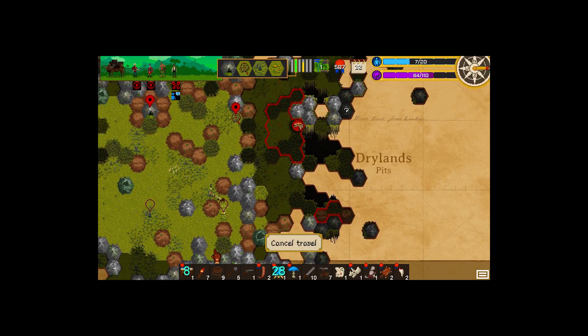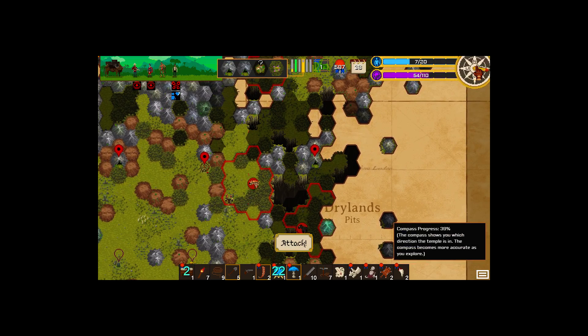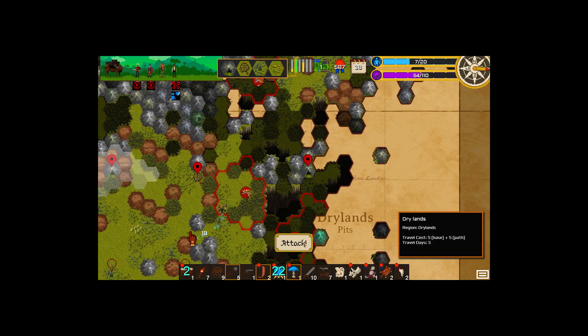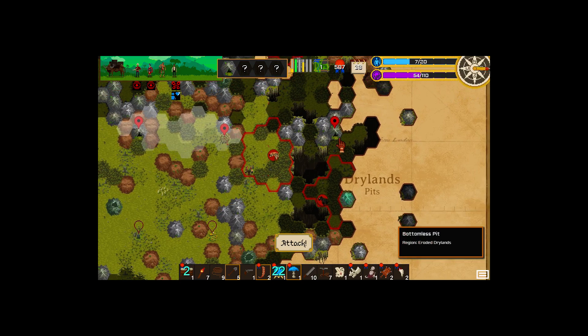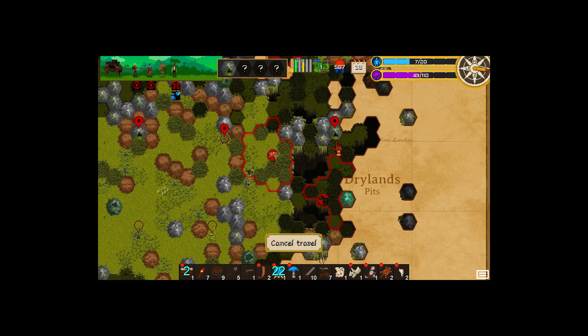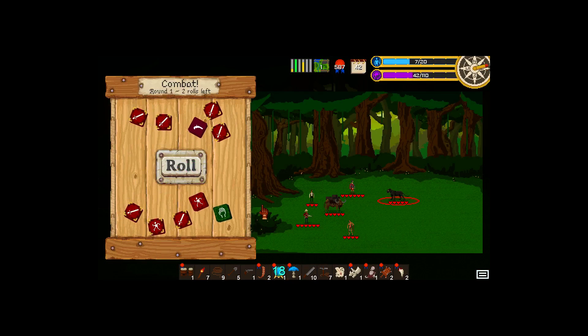Hyenas do not scare me at all. Look - magnetic mountain, compass. Magnetic mountain just messing with us all the time. We could get here - that cave could lead us somewhere cool. Let's check that out. I don't think the hyenas or the panthers - not yet. Panther attack - that's fine. Here, kitty kitty.